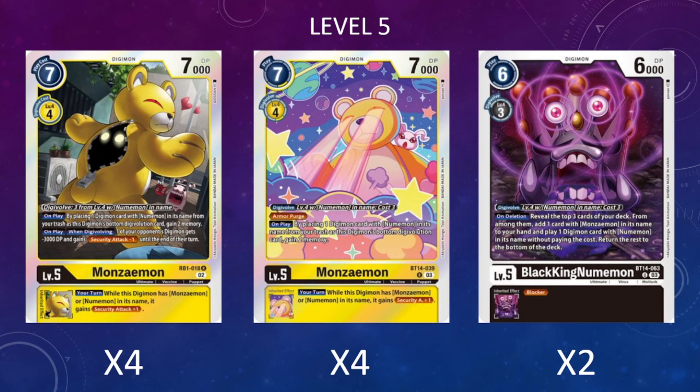I'm also running four copies of the brand new BT14 Manziman, which has the same inheritable ability to give security attack plus one to our higher stage Numemon or Manzimons. This Digimon doesn't have any Windigivolving abilities, but it comes with Armor Purge for extra protection—if it gets deleted it reverts to whatever was under it. It also has an on-play ability to place a card with Numemon in its name from our trash to the bottom of its Digivolution source and gain two memory, effectively costing five versus seven while setting up its Armor Purge.